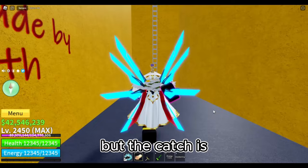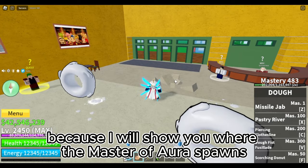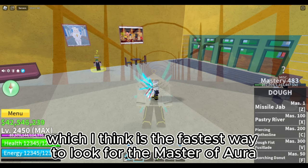But the catch is, the Master of Aura spawns in certain spots around the second sea. But you don't have to worry, because I will show you where the Master of Aura spawns, and my rotation, which I think is the fastest way to look for the Master of Aura — except if you have light or portal fruit.